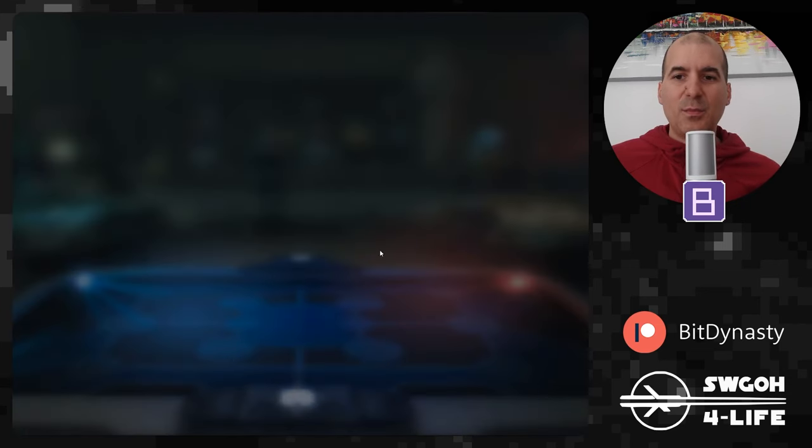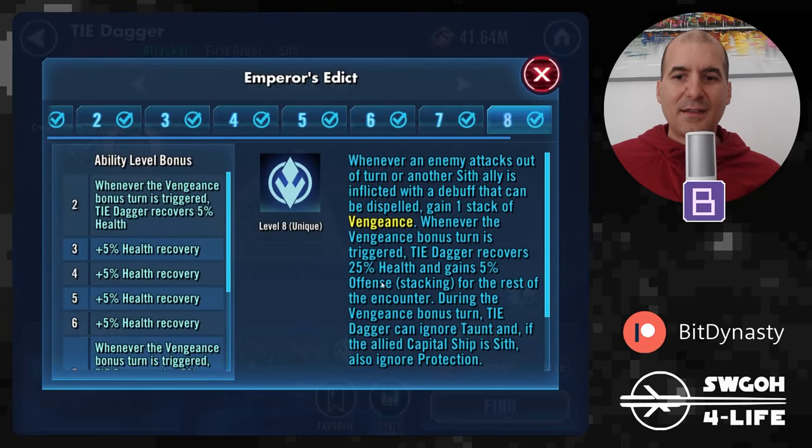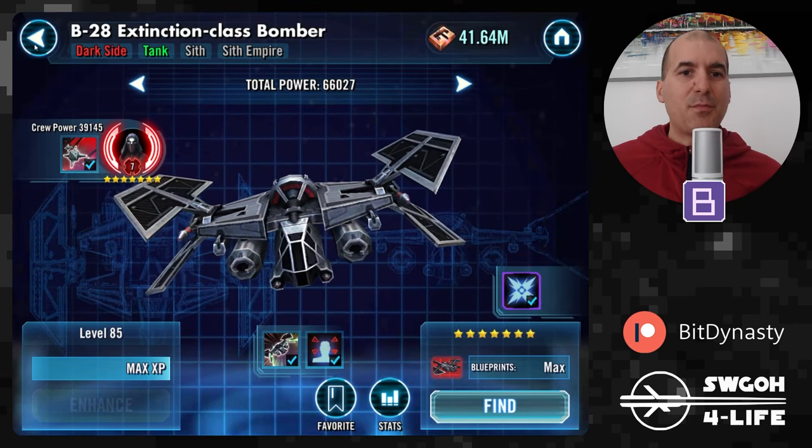In terms of reinforcements, we'll be bringing in Tie Dagger first. One thing to note from its ability is that whenever it gets its bonus turn from vengeance, it can during that bonus turn ignore taunt and ignore protection. That's why I save the AOE from Tie Dagger until we actually get the bonus turn — the AOE then gets all enemies that weren't below 100% health below it, feeding more turn meter to the ship. The second reinforcement will just be Bomber to tank a bit.